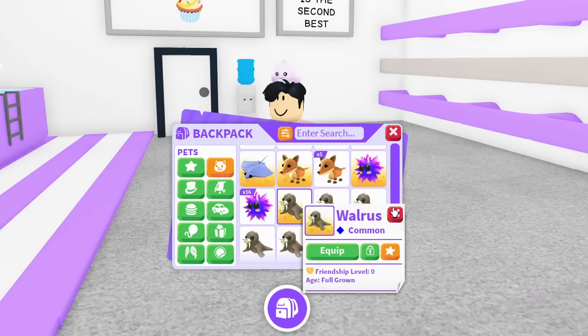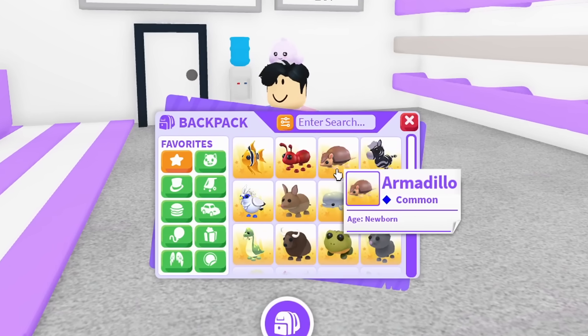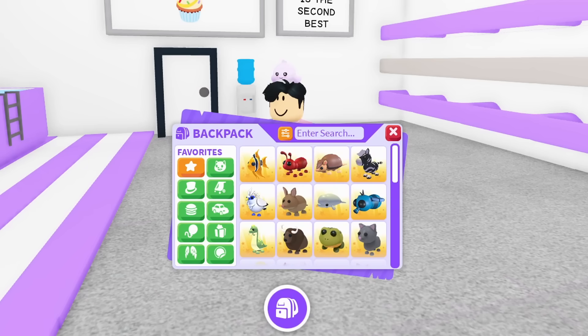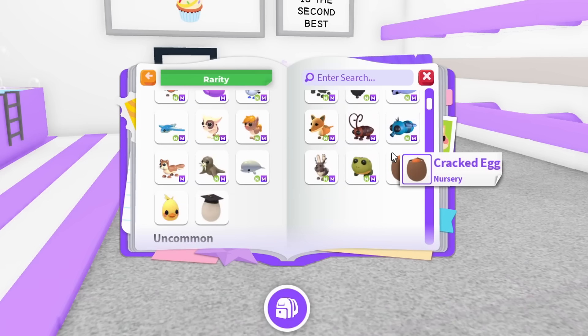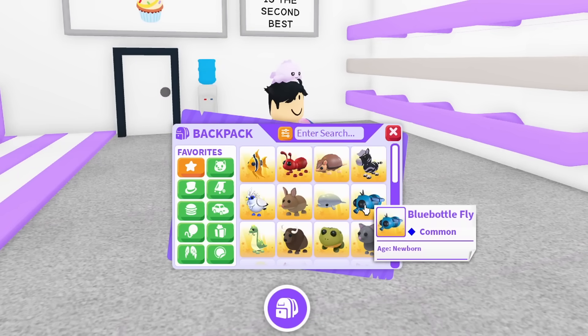I did not think it was going to take this long. We finally made it to the bottom — this is the moment of truth. These are all the favorite common pets in Adopt Me. I think this is one of every single common pet ever released. This should be all 44 common pets released in Adopt Me — and yes, it's 44. I'm pretty sure I have one of every pet right now.